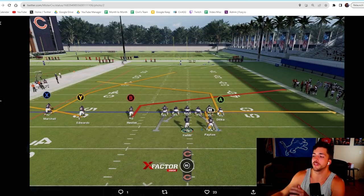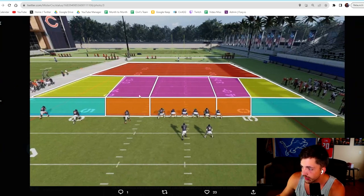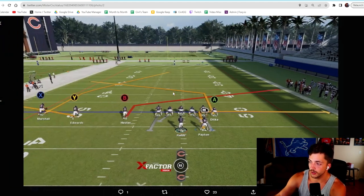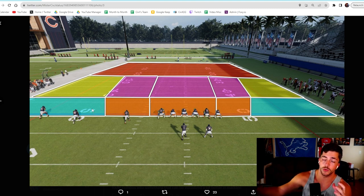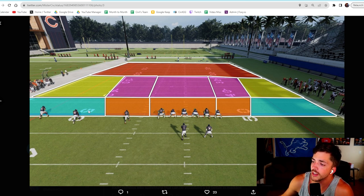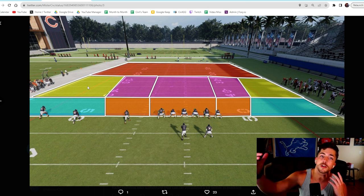The majority of route combos that have been meta throughout the years all follow this — they genuinely do. Immediately I'll show post-slant, one of the most common route combos, and even this follows the sections of the field you want to attack on any given play. I'm going to do a deeper video on my main channel that's a little more detailed, but I thought this would be a cool introduction.